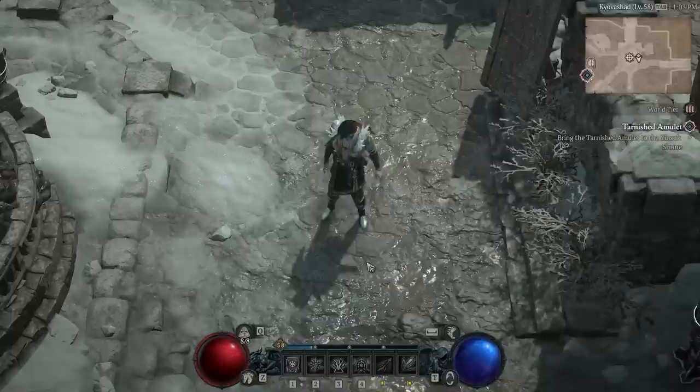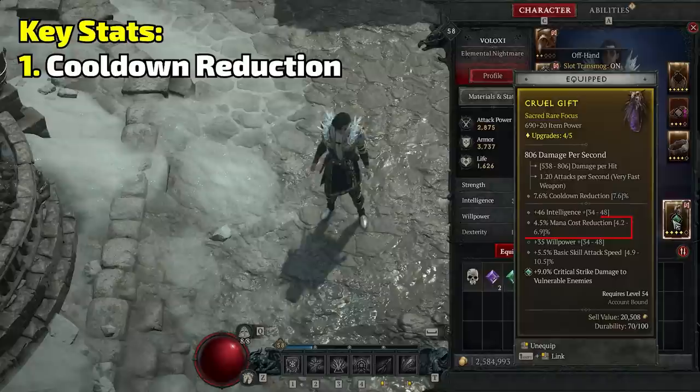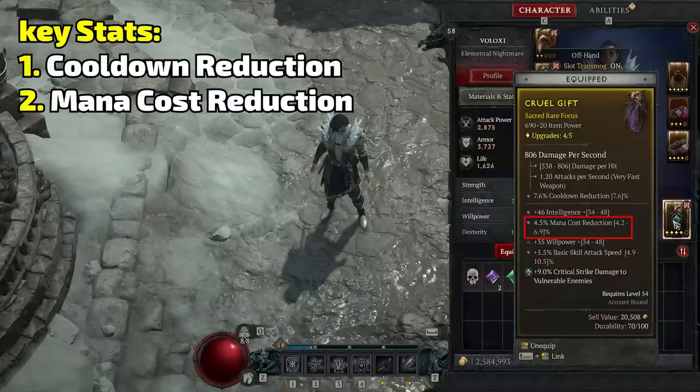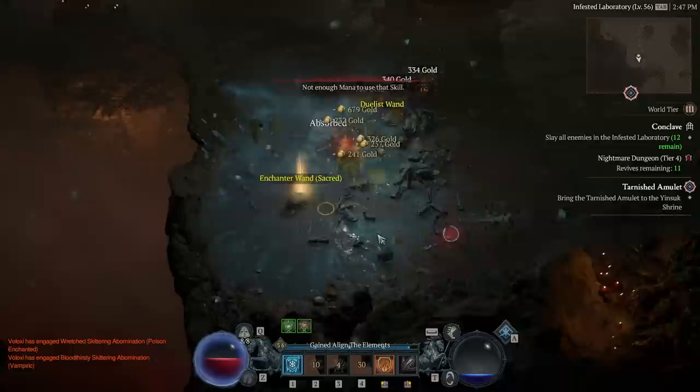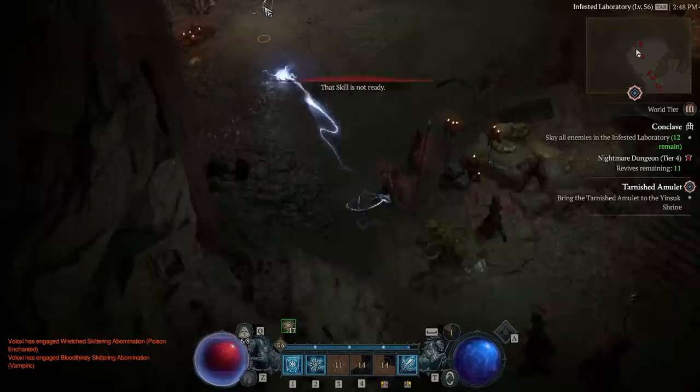The next thing is you want to spam Ice Shards consistently. I would look for mana reduction as your second key stat because if you can reduce that you can spam more Ice Shards. You don't need to be constantly casting Ice Shards but you need to cast enough to kill the pack you're on. So if you can get it so that you get the whole pack done, move on to the next one and your mana's back — you've won. Mana reduction and cooldown reduction are the big two.